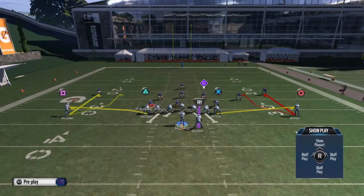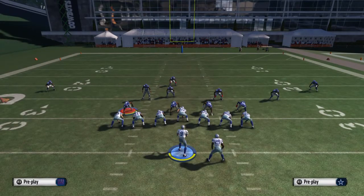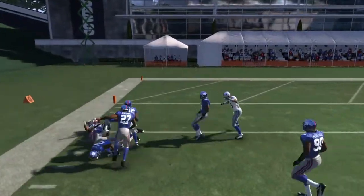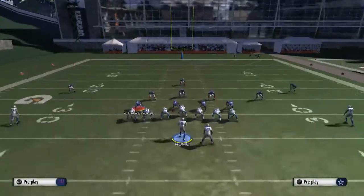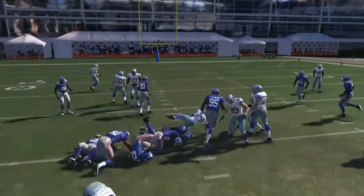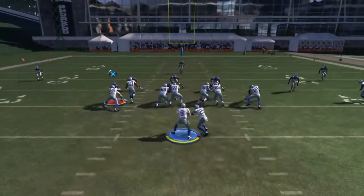Always, always, always follow your blocks. Even if you are in Wildcat, make sure you run towards your quarterback — he might put a hand on someone and that might let you get to the outside and get more yards, or cut to the inside and bust a long run for a touchdown or an 80-yard gain. You never know.